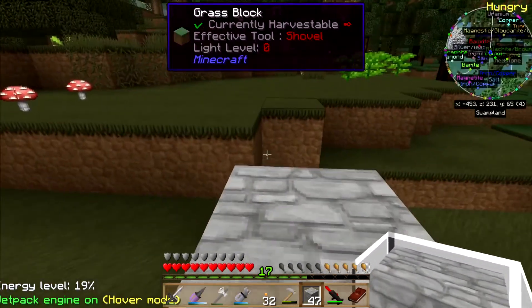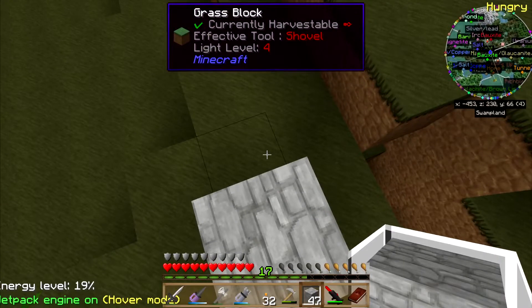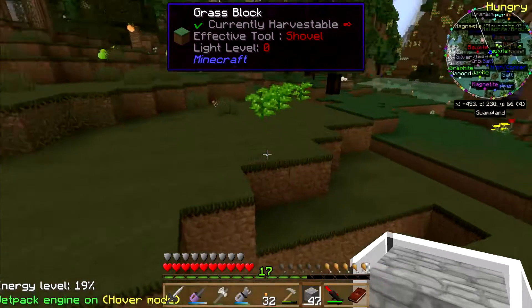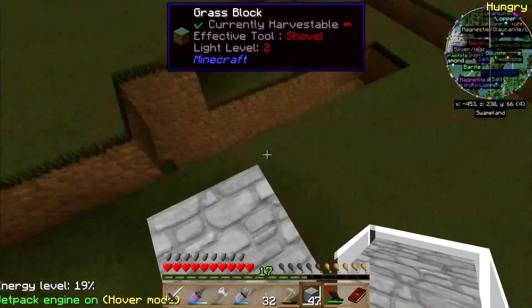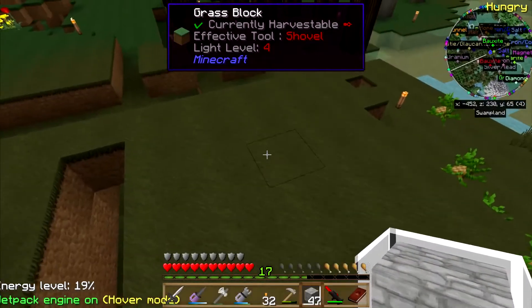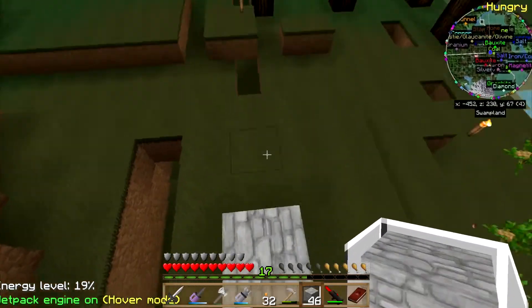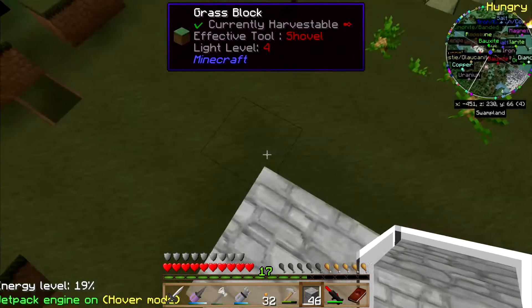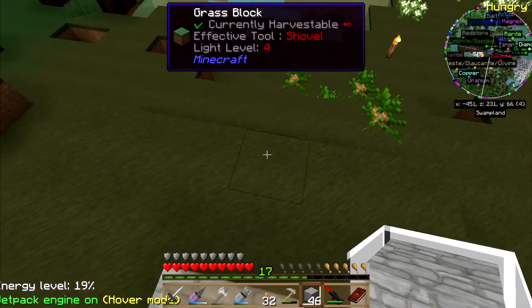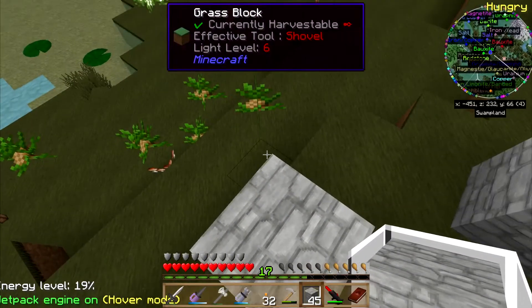Basically you build a combine — an automatic combine — and it combines and plants the wheat, brings the excess seeds and wheat back and dumps it off. Those would go into a moistener, which is a forestry machine, that would convert the wheat and seeds into mulch. The mulch would go into a fermenter and become biomass.